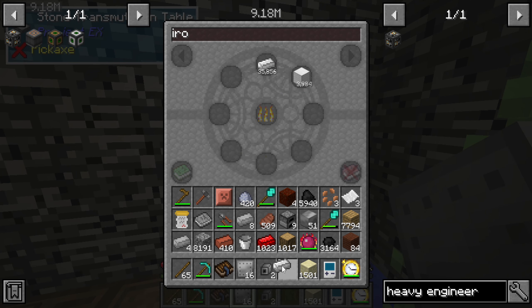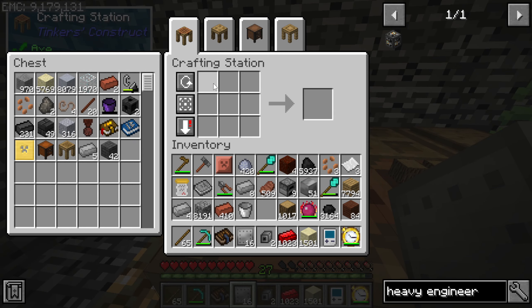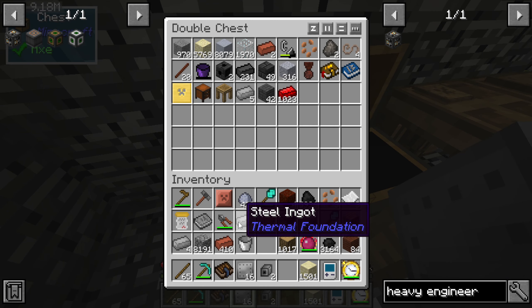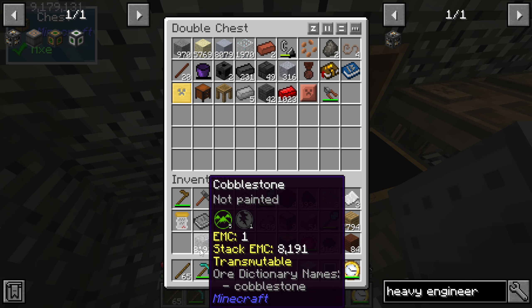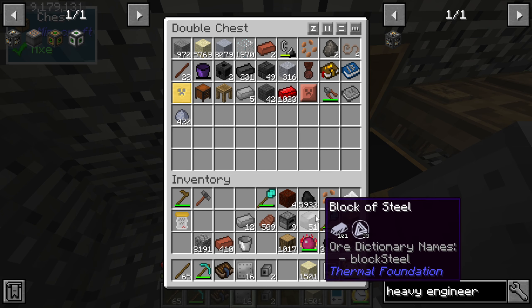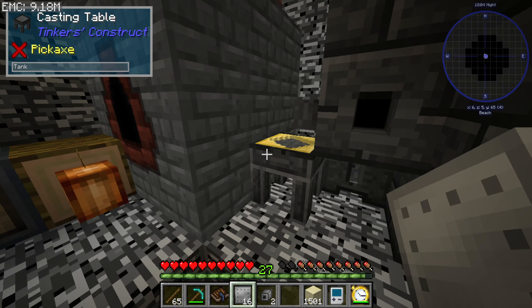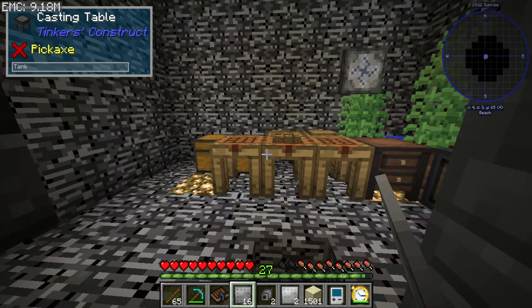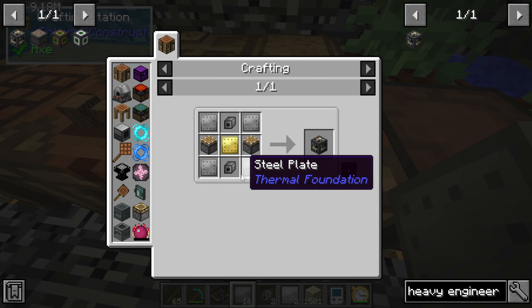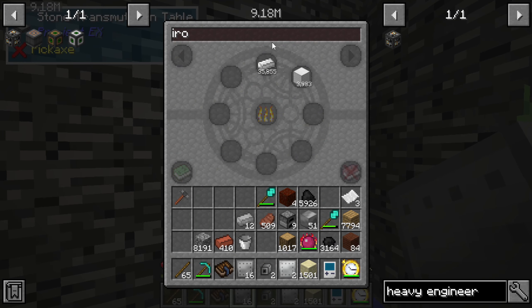We're gonna need redstone — wait, is that steel? No, okay, that's iron. The inventory right now is gonna be a little bit messy and I do apologize. It's gonna be messy for a while until I can probably get into the storage scanner. We're also very limited on space right now, which makes it even harder.